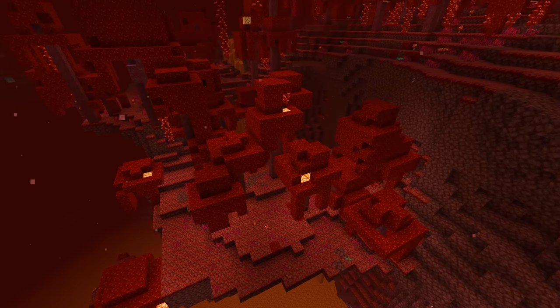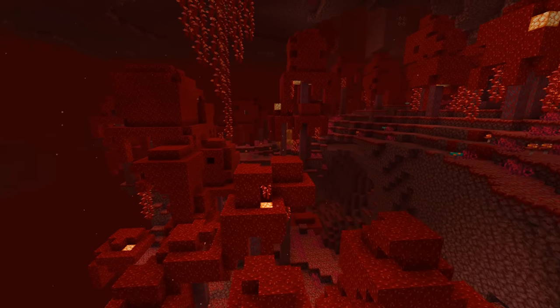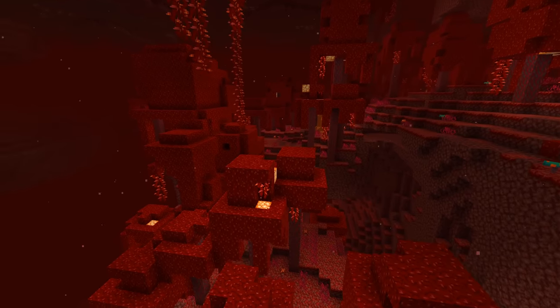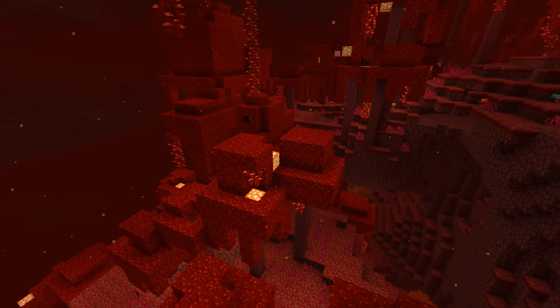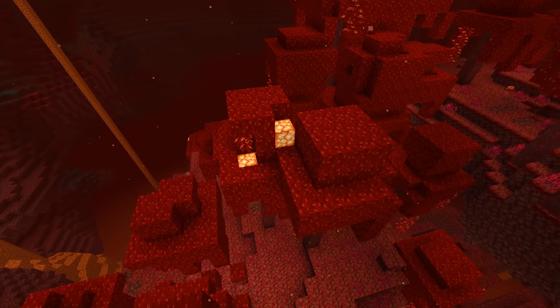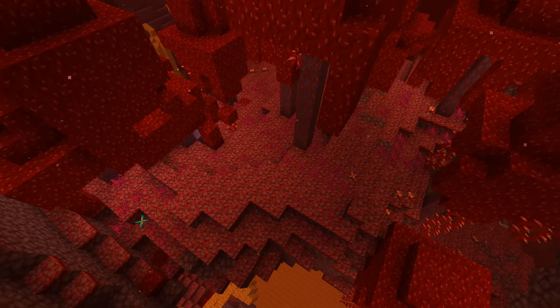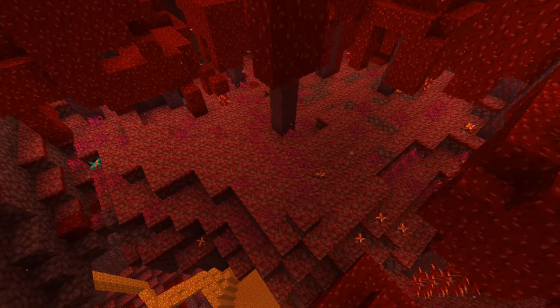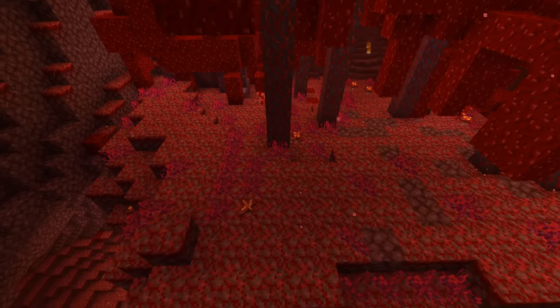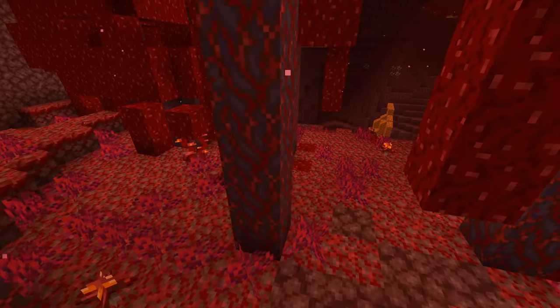There are three entirely new biomes in the nether. The first is the Crimson Forest, a red forest-like place with huge crimson fungi trees with shroom lights in them — a new lighting block that lights up the surroundings. There's a new block covering the floor called nilium; this version is the crimson nilium. There's all kinds of strange new vegetation on the floor too.